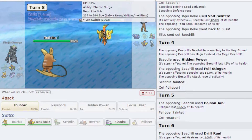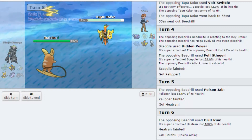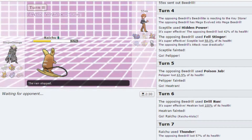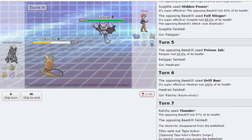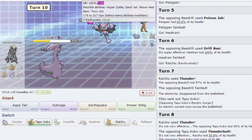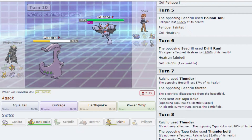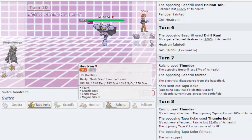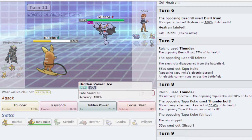Double Tapu Koko — why not? That did a lot. Oh my god. I can't touch the Gliscor. I'm going to go Goodra on this. I can't take another Earthquake, but what I can do is — I'm just going to fall, that's fine. Let's go Raichu and just Hidden Power Ice.